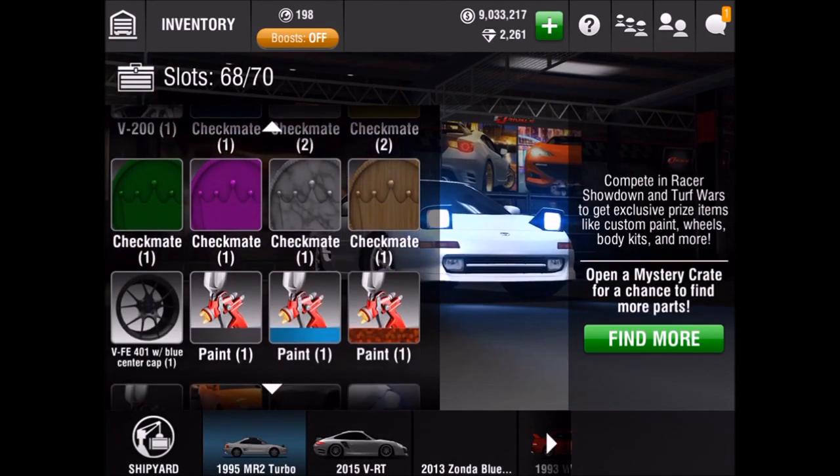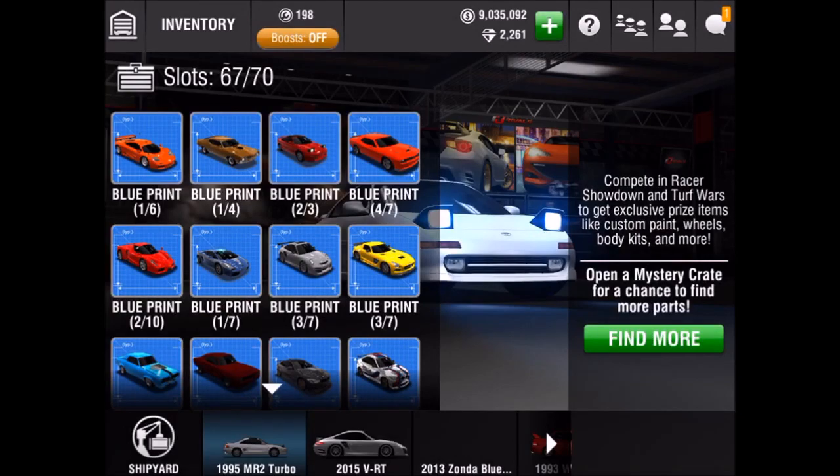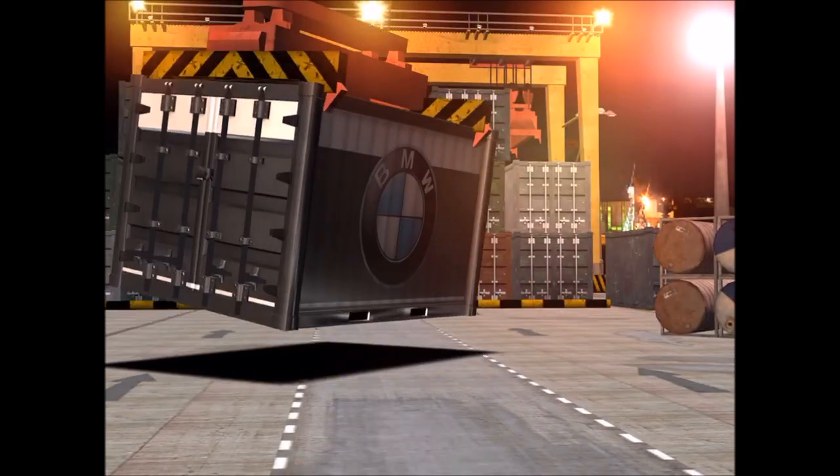So here's my inventory — I have a lot of checkmate rams which I really don't like and don't need. You can sell blue headlights, these things are fucking worthless. There you go, we can open up a few more crates now.